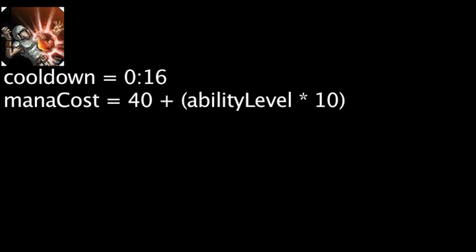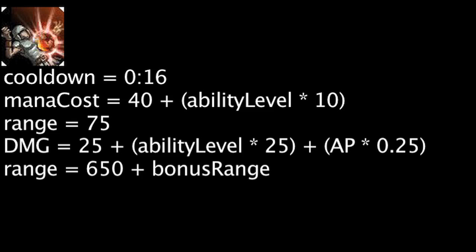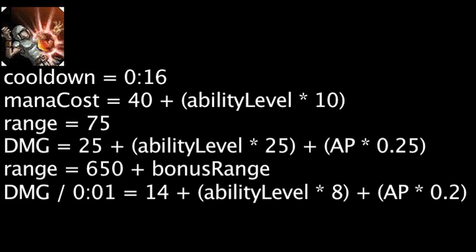Explosive Shot has a 16 second cooldown and will cost mana equal to 40 plus the ability's current level times 10. It will passively cause enemy units to explode when killed by Tristana's auto attacks, dealing magic damage to enemies within 75 units equal to 25 plus the ability's current level times 25 plus Tristana's ability power times 0.25. When cast, Tristana will deal magic damage to a target within 650 units plus the bonus range she has gained from her passive ability. The magic damage dealt per second will be equal to 14 plus the ability's current level times 8 plus Tristana's ability power times 0.2, over the course of 5 seconds.